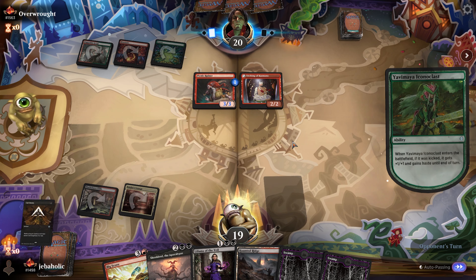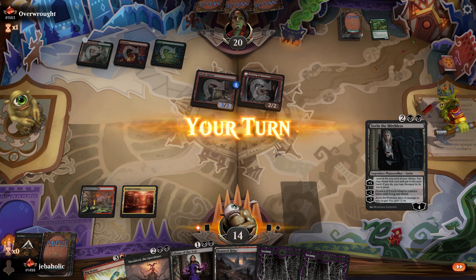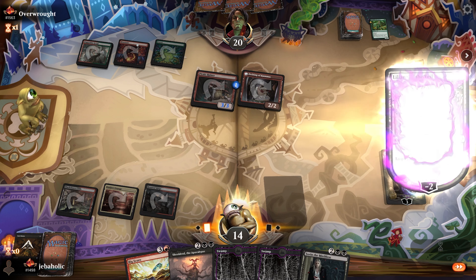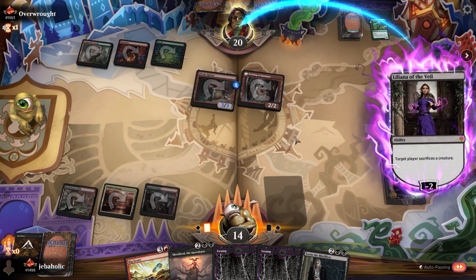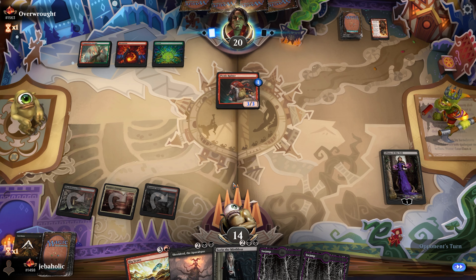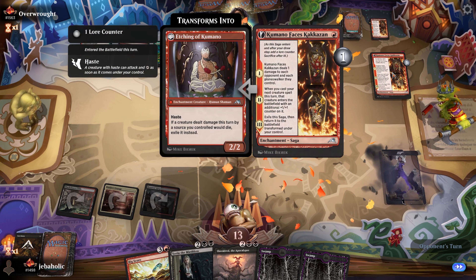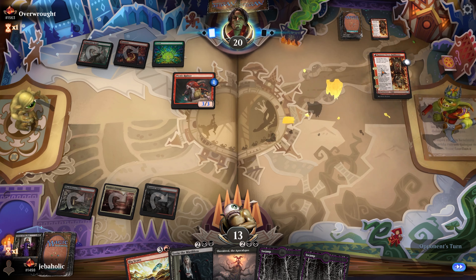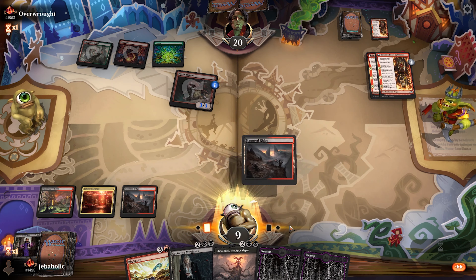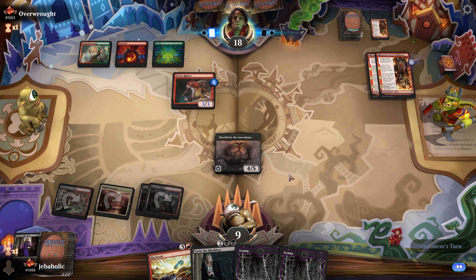We'll just kill that with the trigger on the stack. We're pretty much going to just give them this Liliana - it's just a trade for less damage. They're gonna have to attack it and we're gonna get a creature. Liliana - oh well, Liliana doesn't even eat an attack because Kimano, Faces of Kakasan is just so insane. Shield-Breaker Dragon - they have no answer for it.